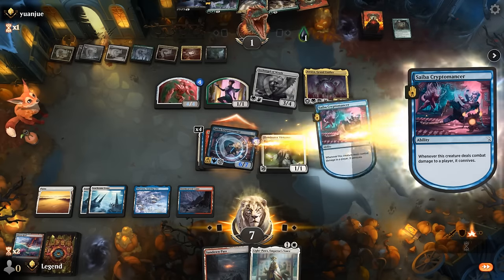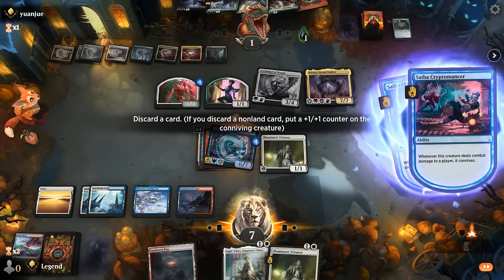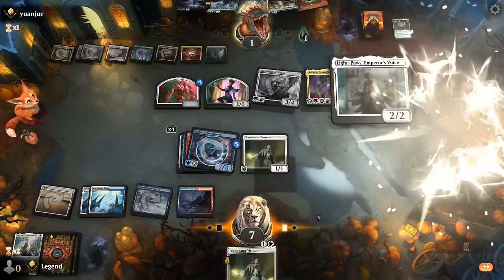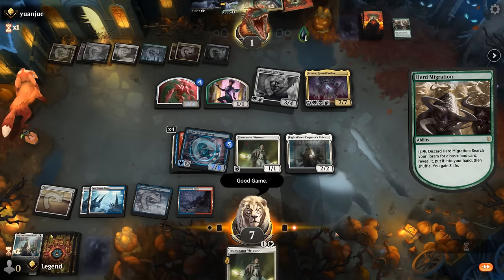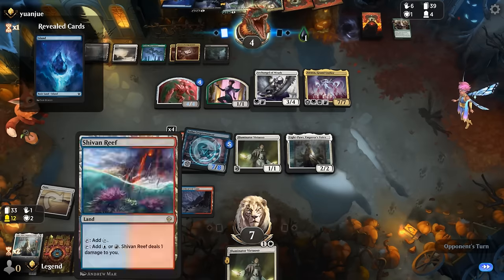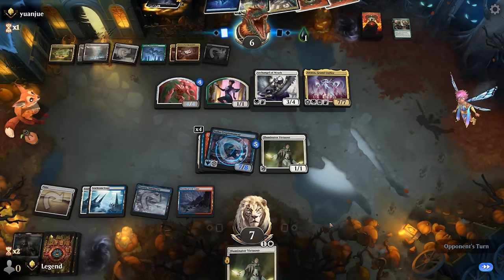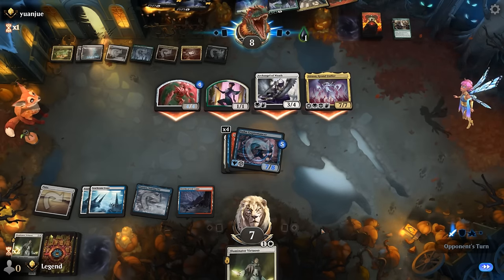Opponent is at one — we get to connive. It's a bit risky on their part not to gain life right away if we had a burn spell, though admittedly unlikely out of an aura deck. Another Light Paws but we're dead on the way back. Opponent discards Herd Migration and an Atraxa attack will be enough. This is probably how the matchup plays out when a sweeper is involved. Without a sweeper, I think we have the tools to potentially beat powerful seven-drops like Atraxa if we already have an established threat on the board.